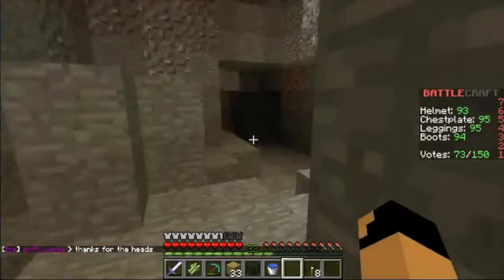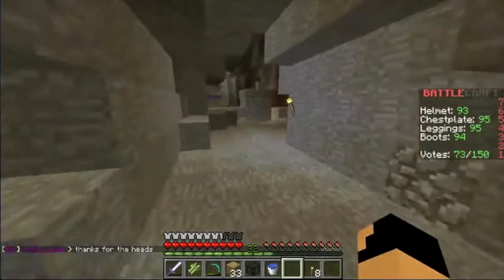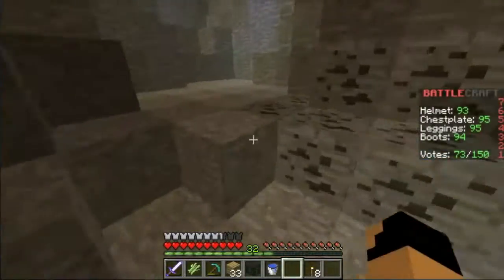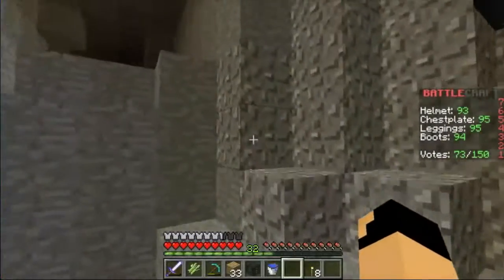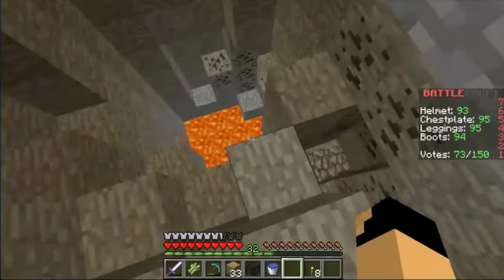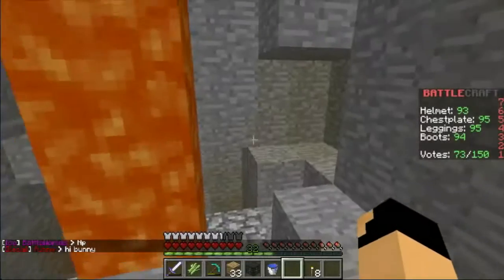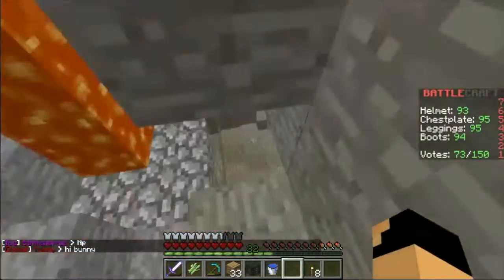Just go wherever you want — it's dark that way, you'll find the correct way eventually. I found a bunch of cobblestone, I found a bunch of dirt, and lava, and more cobble and lava. I don't know where I'm going. Keep going, it's all there. Give me a specific location so I can start building.